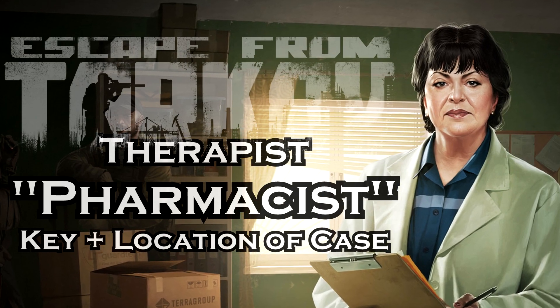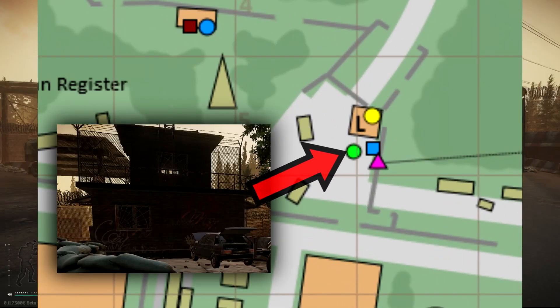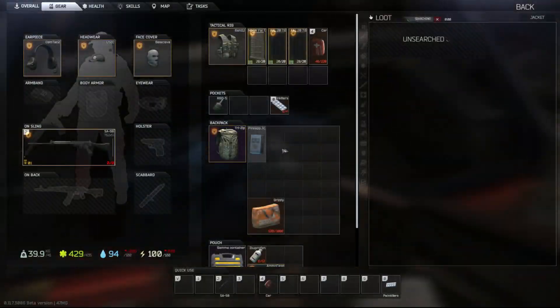For this mission you need to find a car, and then go to the dorms, open a room, and then get into the suitcase with some documents, and you need to leave the map alive.